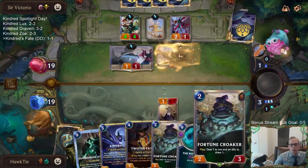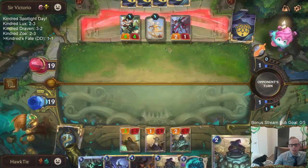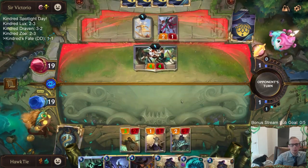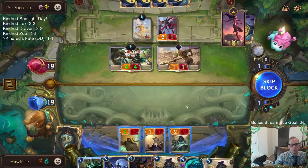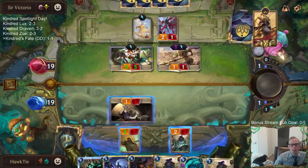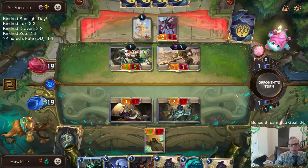So I played Pool Shark on round one — you don't always want to, but I figured Go Hard was so important to find that I was willing to throw it out there on round one and probably burn the top card of my deck. We got lucky — it was a Jagged Butcher. I figured I was probably burning the top card of my deck because I needed to find Go Hard.